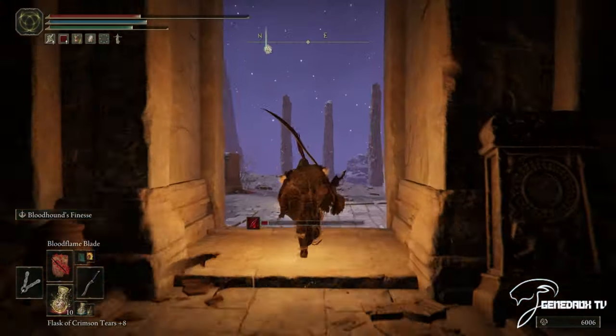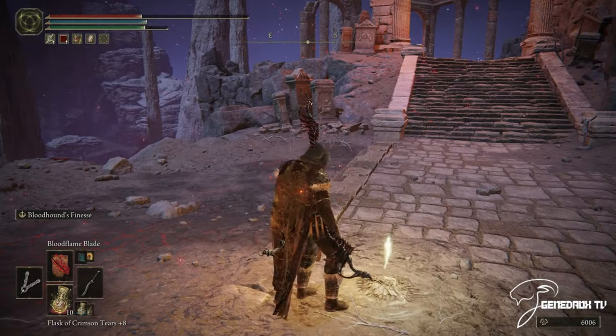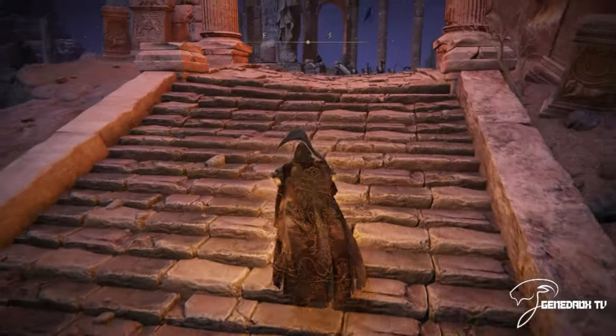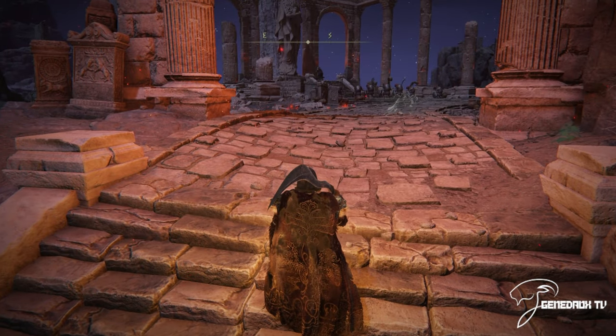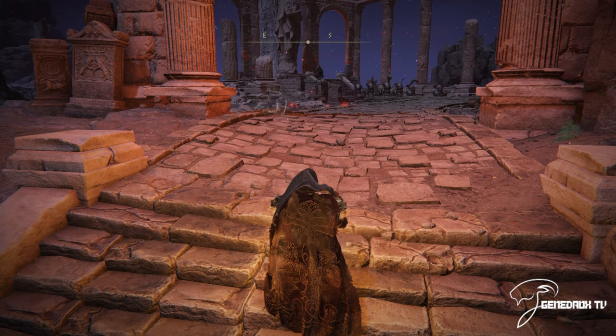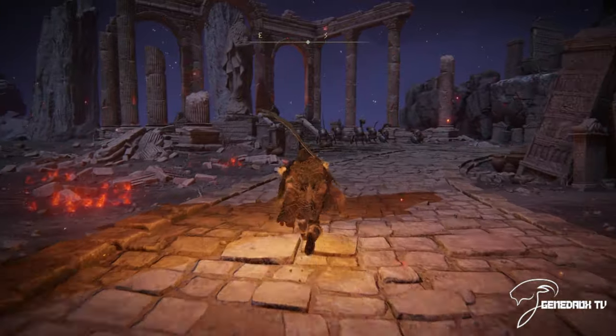You're going to want to go ahead and grab that second grace. Once done, turn towards the stairs. Go up the stairs, but be very careful and be very quick. Get to the treasure box like you see me do — hurry up and loot it and run away.